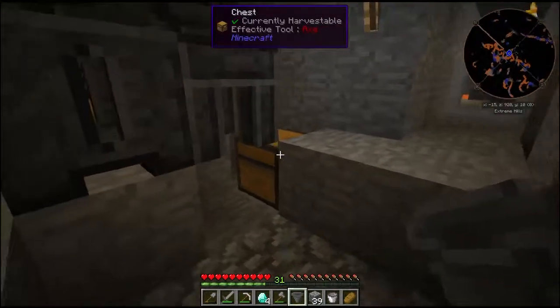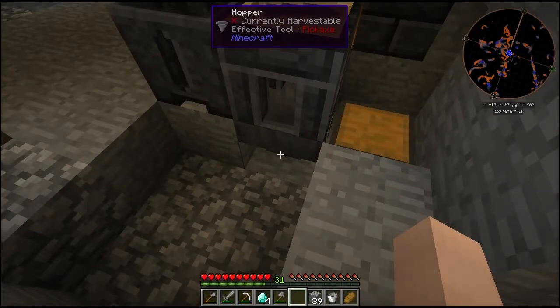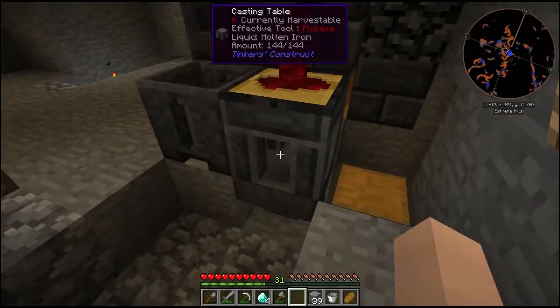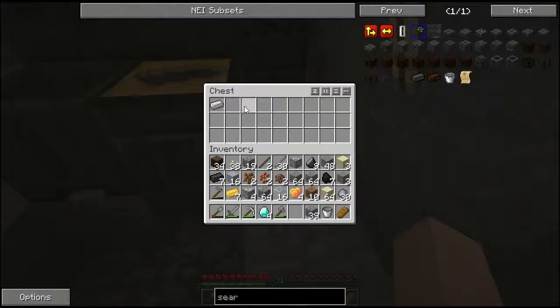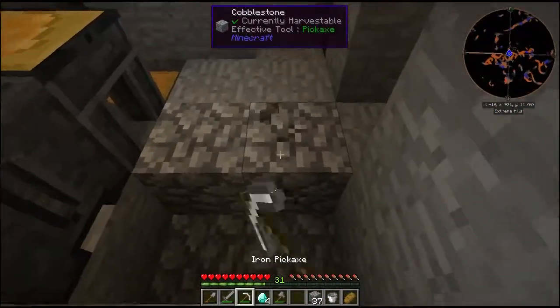What I'm doing right here is basically putting a hopper down below the casting table, and that's going to empty right into the chest. So whenever I get some ingots made, it'll actually pull out and put them in the chest immediately. So that'll help with any kind of automation.